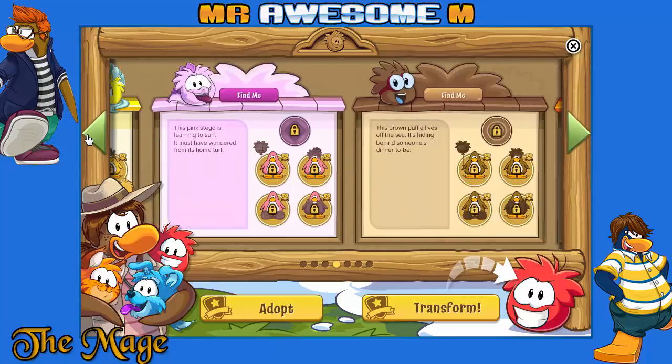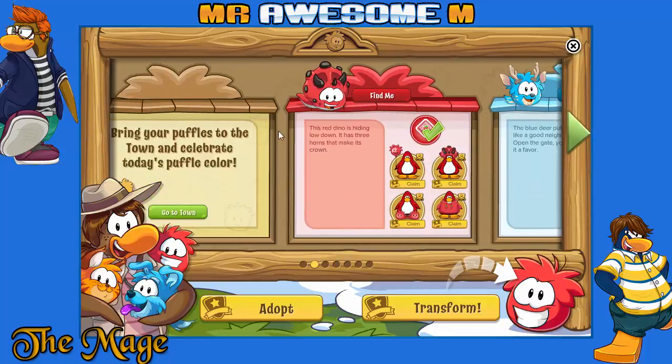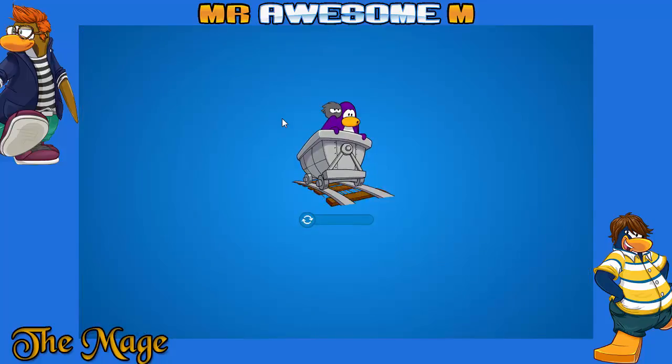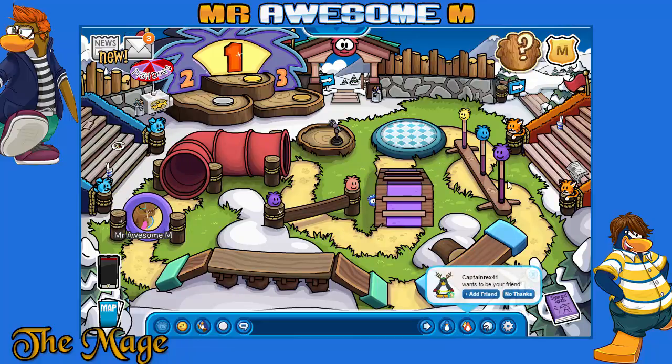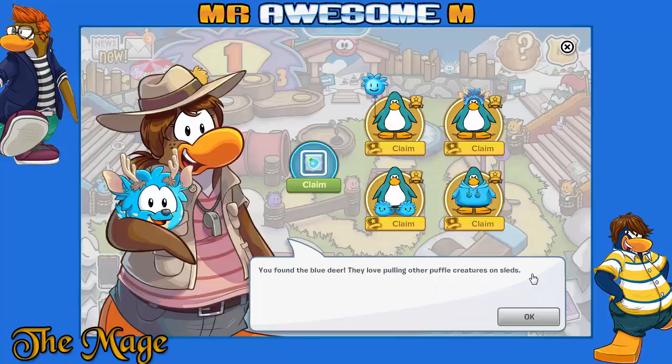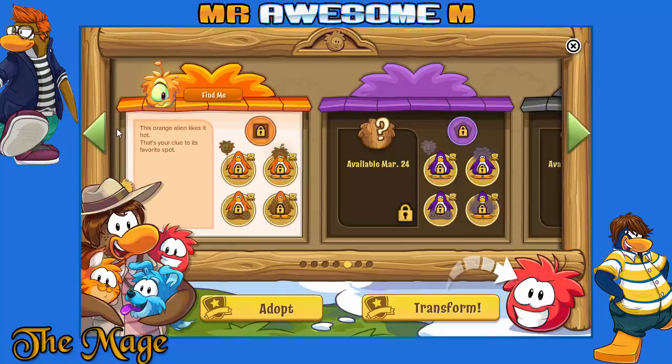That is the blue reindeer Puffle. There's a Crystal Puffle, a Dinosaur Puffle. I hadn't claimed the blue berry pin — you found the blue deer Puffle. They love pulling other powerful creatures on sleds. Claim their items — looks pretty cool as well.